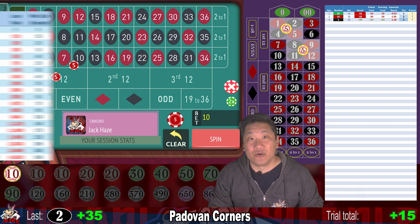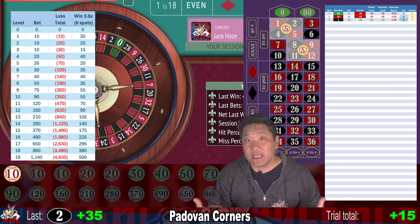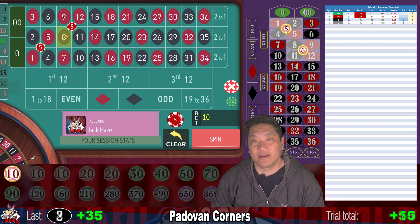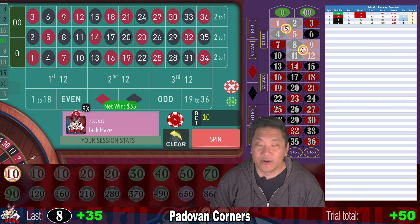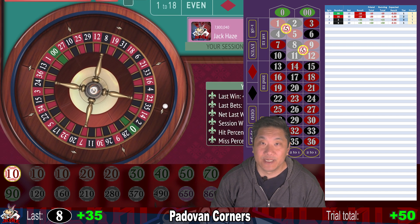We're up $15 and reset to step one. With a starting balance of $1,500, that means we can withstand up to 14 losses in a row. If we have 15 losses in a row, we'll be wiped out. Eight — back-to-back hits. Not bad. We win another $35. We're up $50 and reset again to tier one.